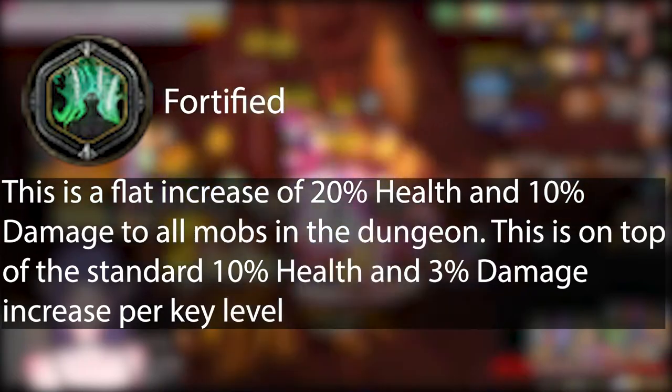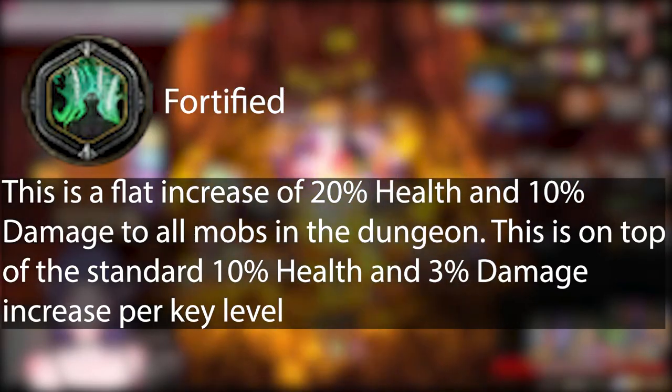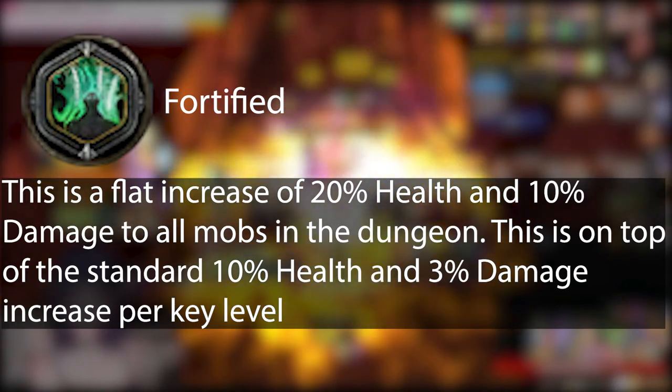Fortified: this is a flat increase of 20% health and 10% damage to all mobs in the dungeon. This is on top of the standard 10% health and 3% damage increase per key level.